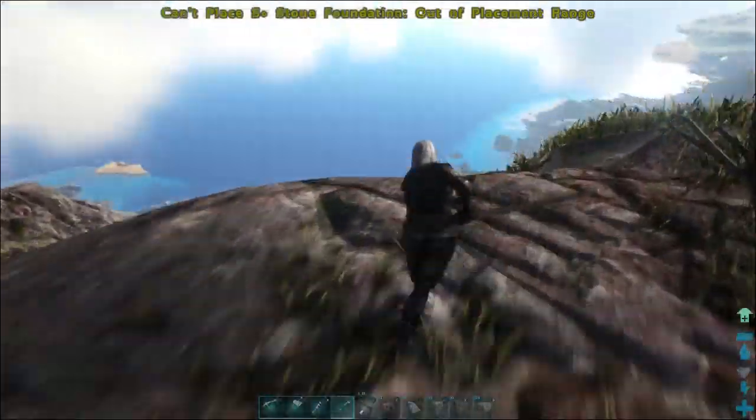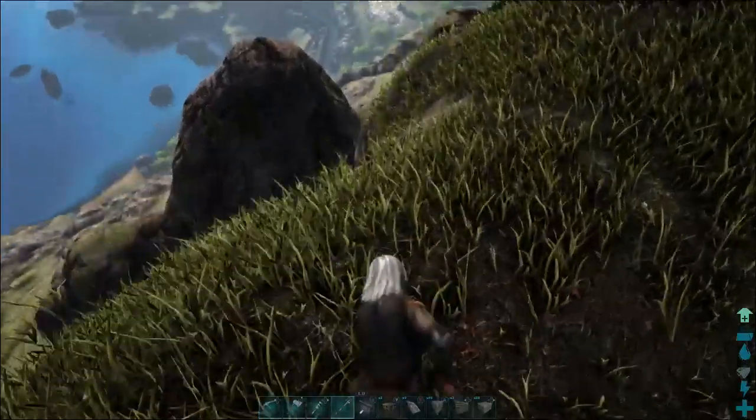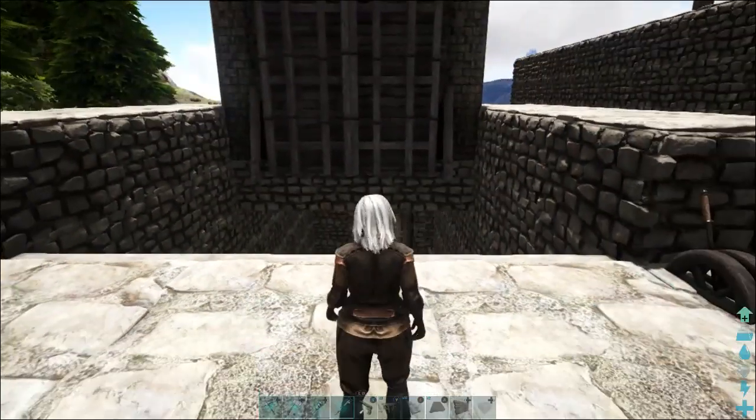In reality, I want to put my keep somewhere down in that area there, or maybe even up here. The problem is there is a locked off area — I think it's right up here, yeah, right here. It's this whole area. I think there's a loot crate drop. Well, there's the lava lands down there.